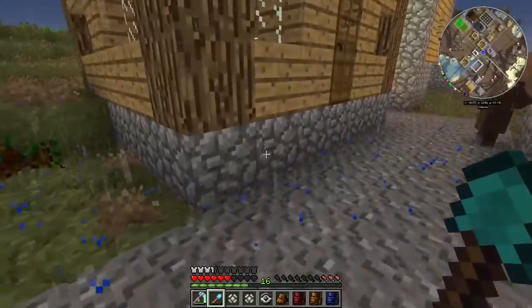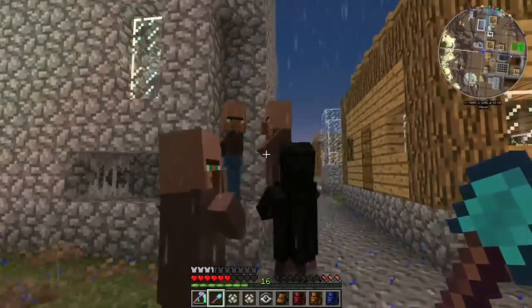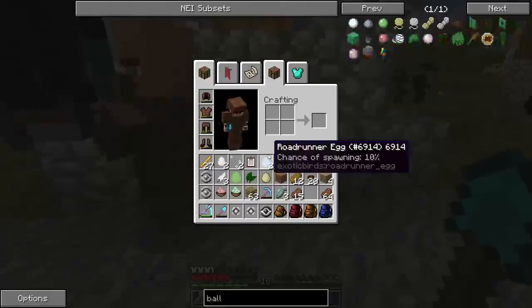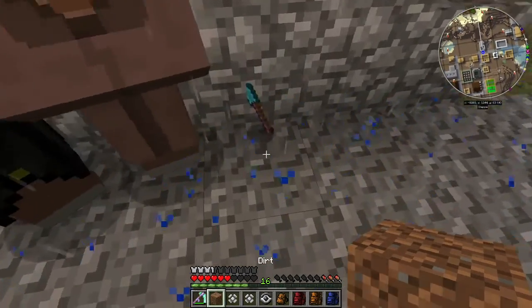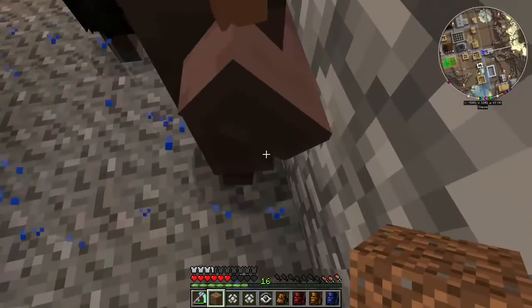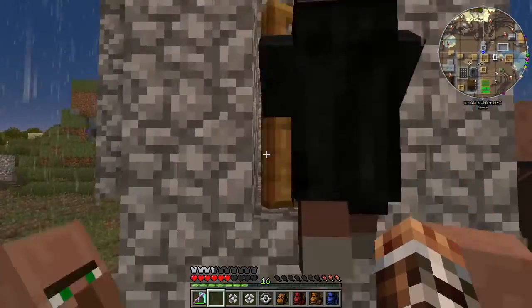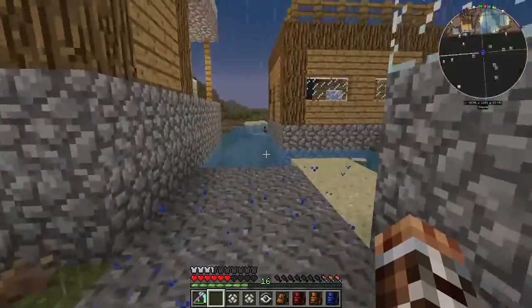If they did, I don't think they'd have built it two blocks off the ground. What is happening here? It's because of all the houses. I'm gonna just fix this - I'll do some stairs so you can get in. And I do want to see what is in this blacksmith.